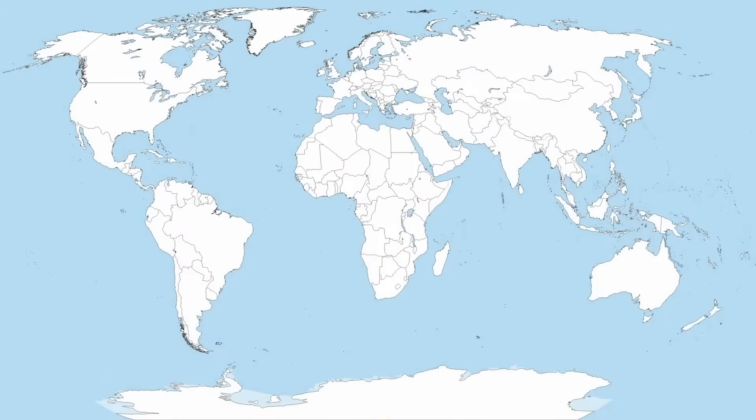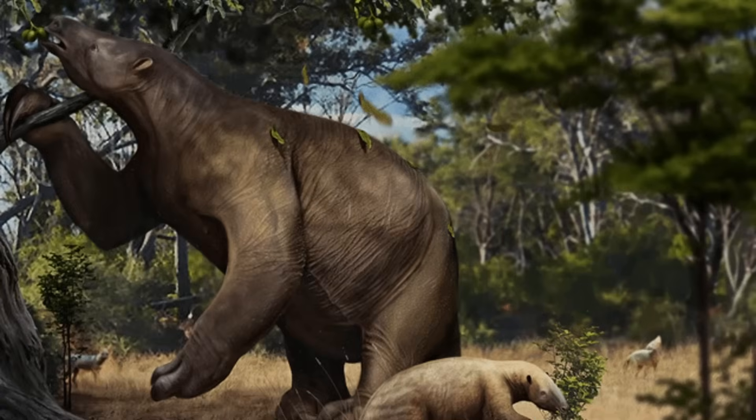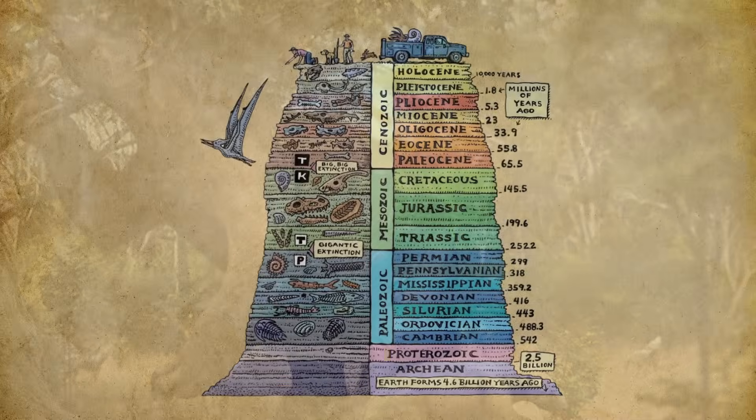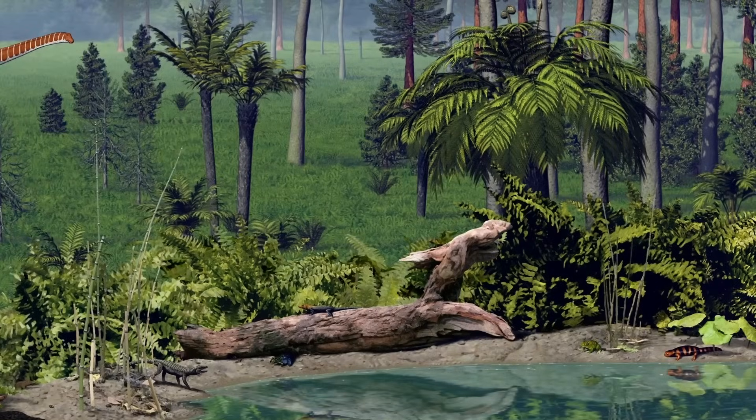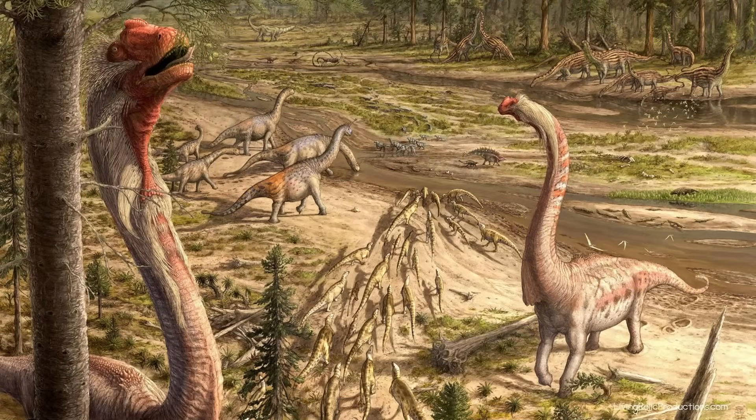Aremotherium thrived across a broad geographic range from southern Brazil to the Gulf and Atlantic coast of the United States. Fossil evidence shows it occupied diverse tropical and subtropical environments, ranging from dense woodlands to open savannas and grasslands. The Morrison Formation of the Late Jurassic, roughly 156 to 146 million years ago, featured river floodplains, open woodlands, and forest edges, with strong wet-dry seasonal cycles. Temperatures were generally warm, and permanent rivers and wetlands could support large herbivores year-round. From a broad perspective, these habitats would feel surprisingly familiar to Aremotherium.